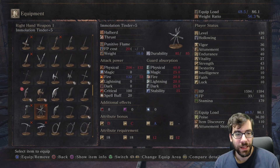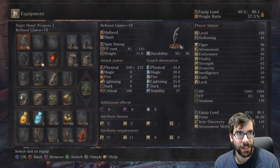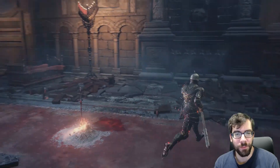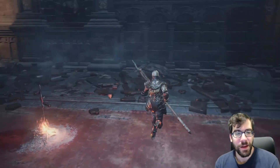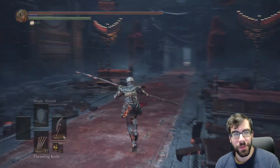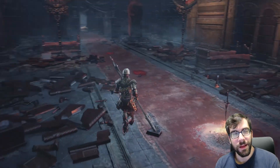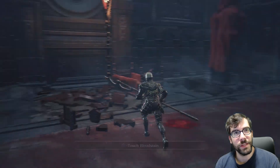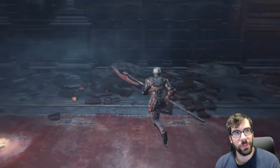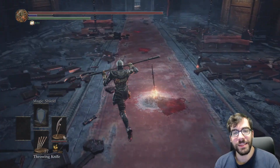I'm not including spells in this discussion, though there are certain ones that can work — like the lightning spell from the Nameless King, or Chaos Storm, which has an area-of-effect attack. Sorceries are probably pretty bad for wake-ups. But I want to know your thoughts: what is the best wake-up attack?